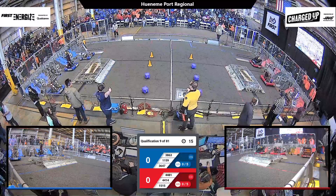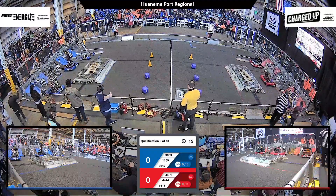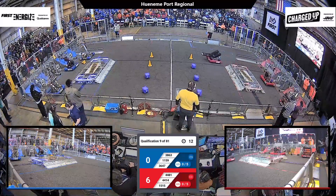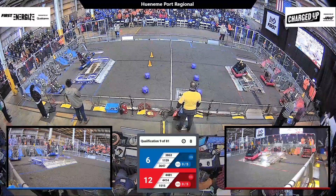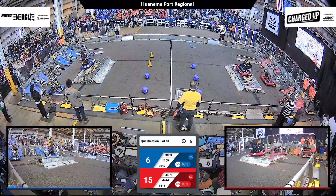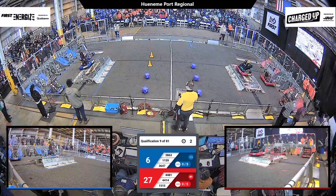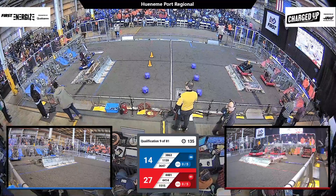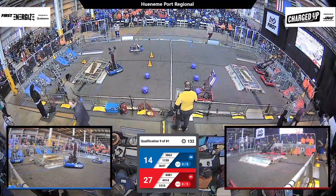Drivers behind the lines — in three, two, one, go — and we're underway for autonomous action here in qualification match number nine. We've got 44-14 scoring a cone; looks like they might dock on that charge station. They engage it on the blue side of the field. Millennium Falcons score a cone on the high node. Red alliance is going to have the advantage as the drivers take over, 27 to 14.